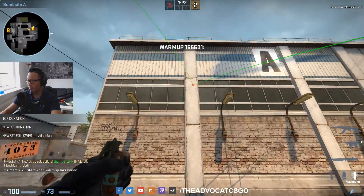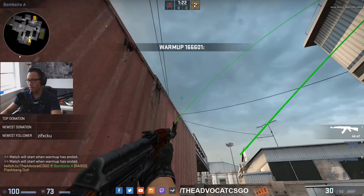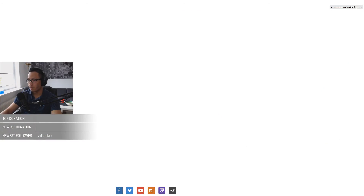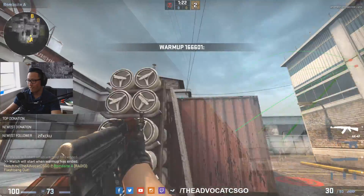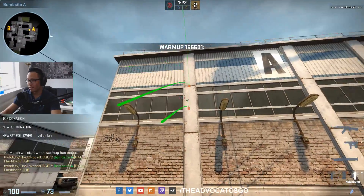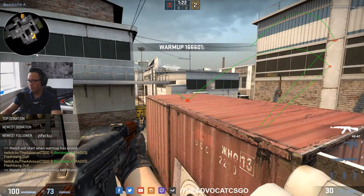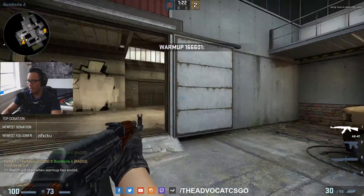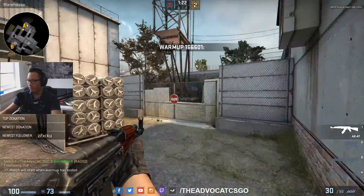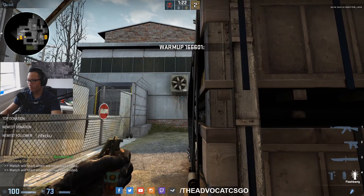You can also do the same pop flash here, which you probably see in a lot of videos — just throw up here and don't look at the flash. That's the one: it bounces on top of red and flashes main.